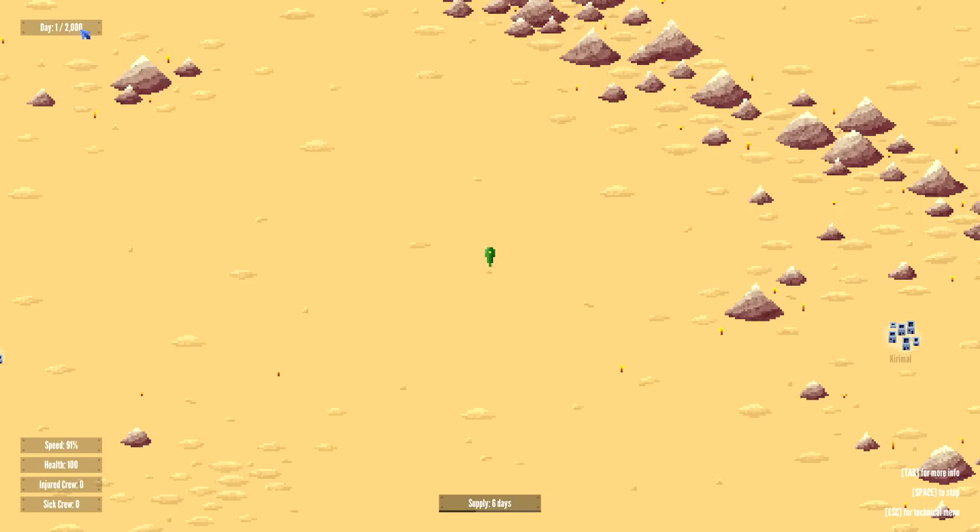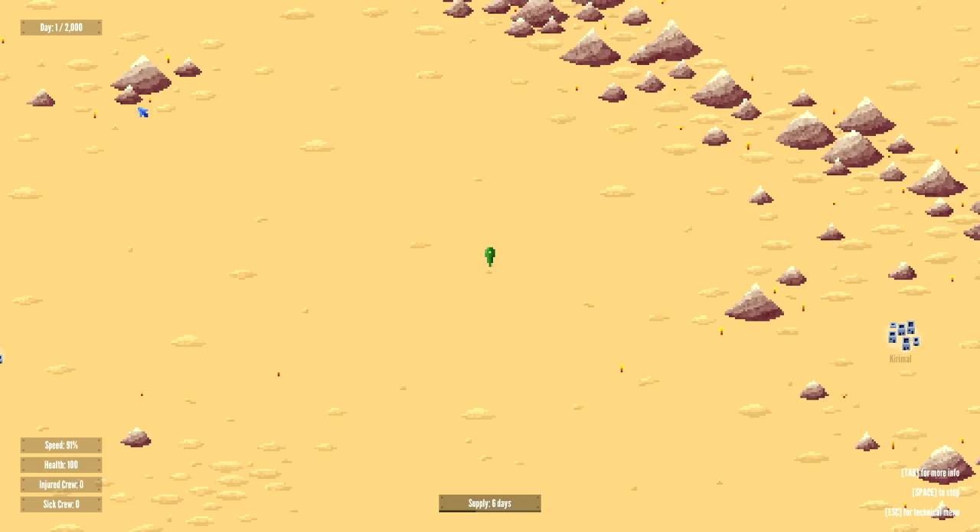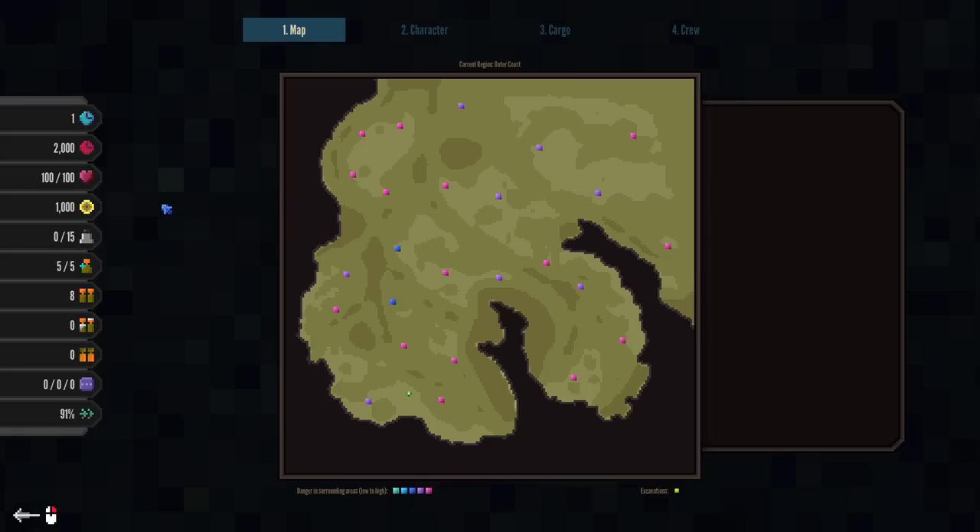For right now, we've got what day it is — on day 2000, we retire. We've got our speed, which is 91%. We've got how much health our main character has, he's at 100% health, how many injured crew and how many sick crew we have in our current caravan. One thing I'd like to see is, when we go into this menu right here, I'd like for this little cutout that displays all your various statistics to be on screen on the side, or even better, make it customizable so you can drag it to whatever part of the window you want. As of right now, you've got to hit the tab key to go into this menu and see what you've got going on.